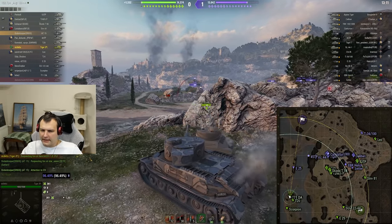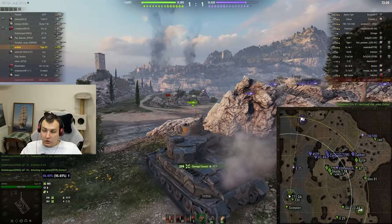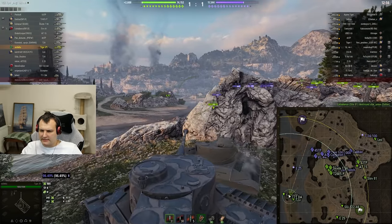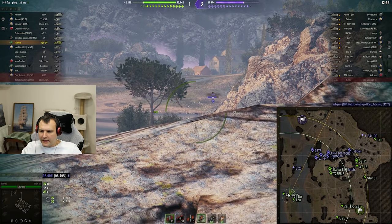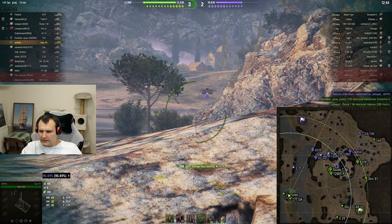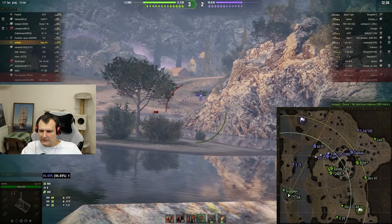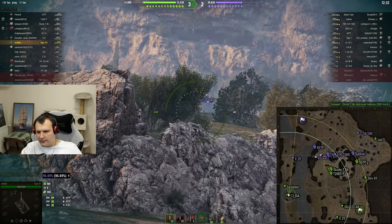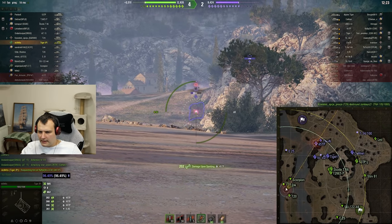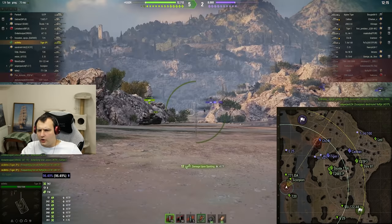Luckily we found an E25 and now we are going to show dominance, or at least attempt to. We are not meeting heavy tanks in this position which is the best part. We are approaching weaker opponents and that's what I was looking for. Our Scorpion is getting involved as well. The bad thing is it looks like we are winning this battle quite easily, so we will need to figure out how to make pressure on the enemies eventually.